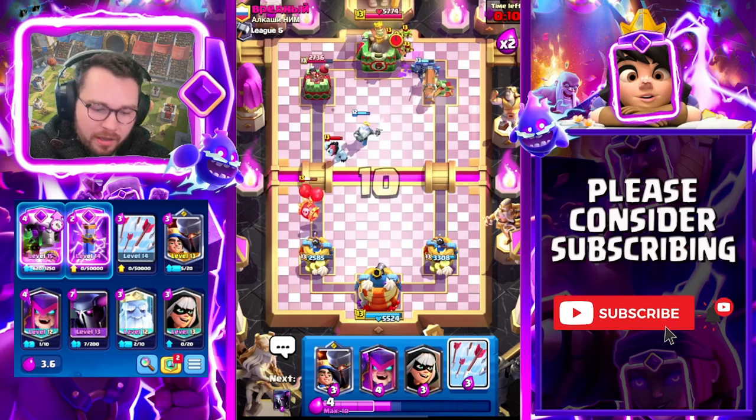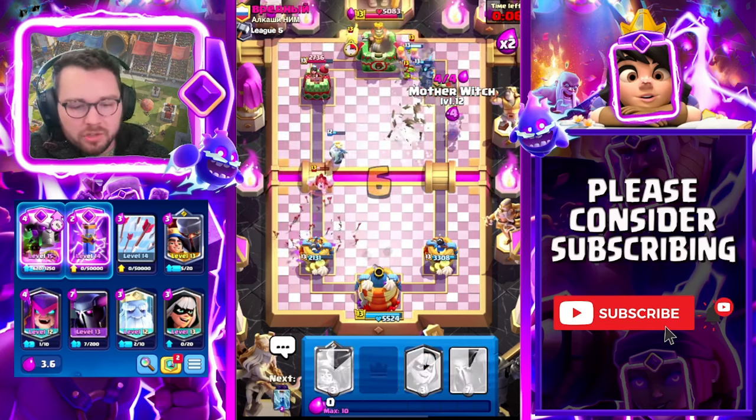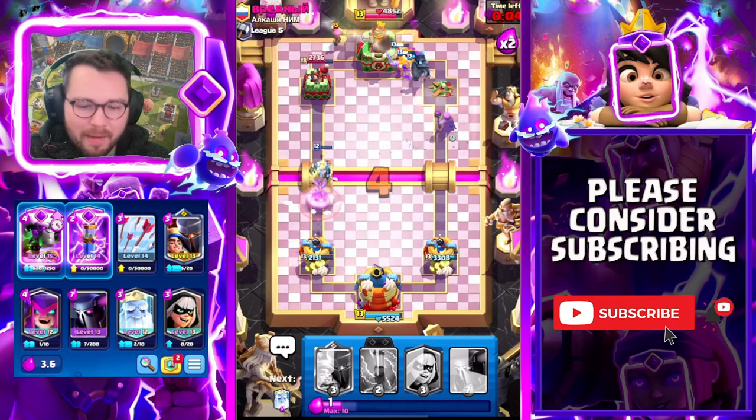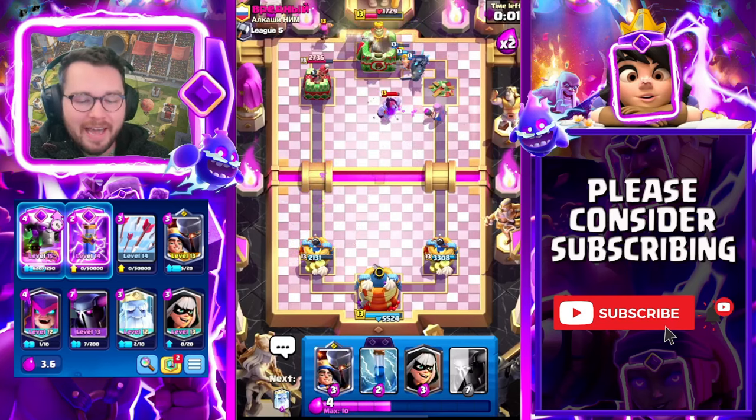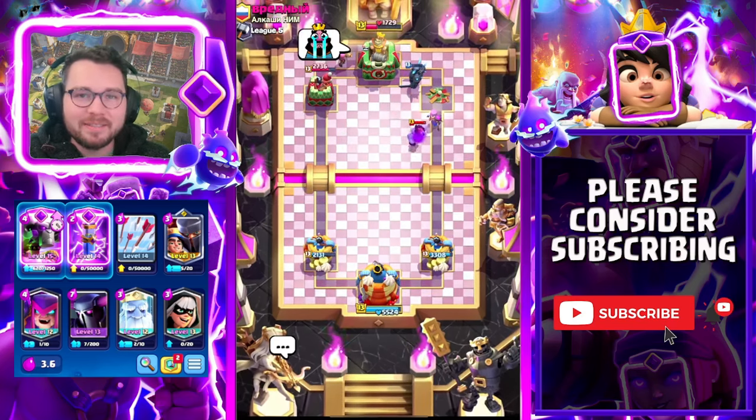Pekka here, great Pekka - Evo Zap is going to clean up the bats and the ice golem. There was just nothing this guy could do. I know he has a clone in here so he might clone this barrel, but he's just gonna lose his entire tower if he does. Really good game against this weird barrel clone deck - hopefully that just goes to show you how good an Evolved Battle Ram Pekka push is.